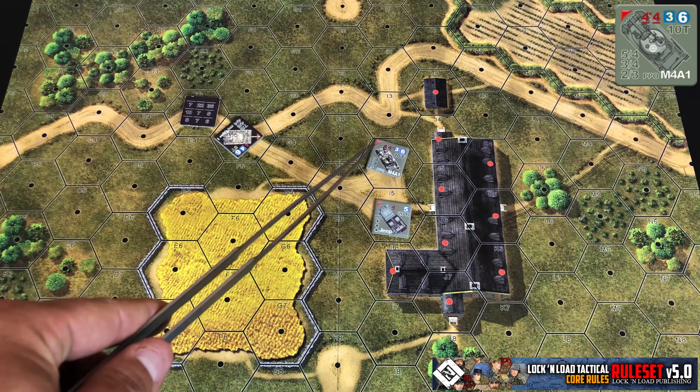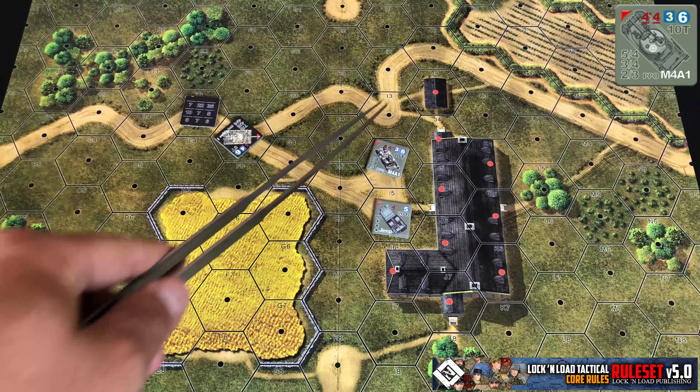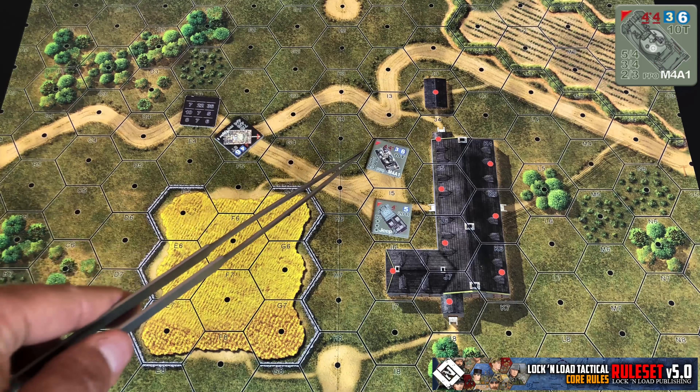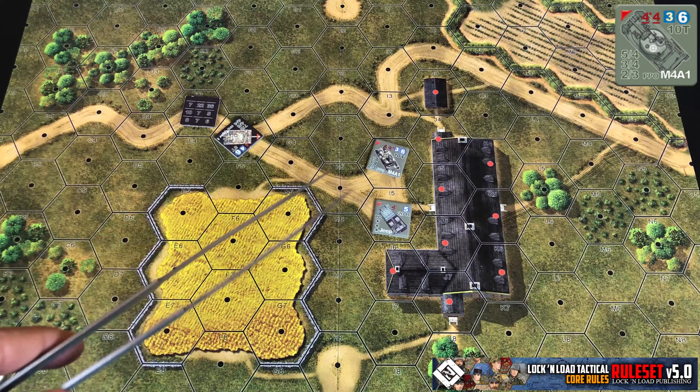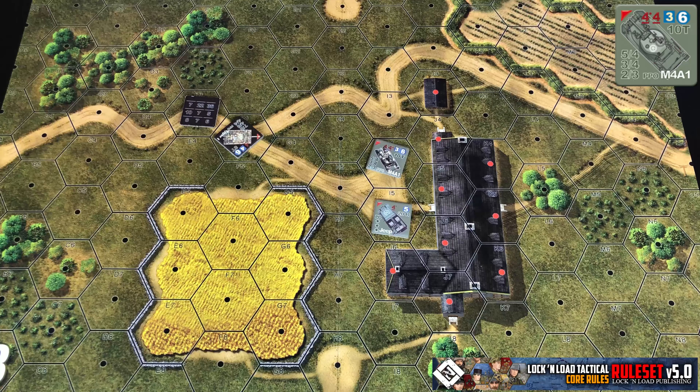You can see the front of the tank as delineated by the red arrow at the front. The two hexes bisected by this red arrow are considered the front armor, the side two hexes are considered the side armor, and the rear two hexes are considered the rear armor.